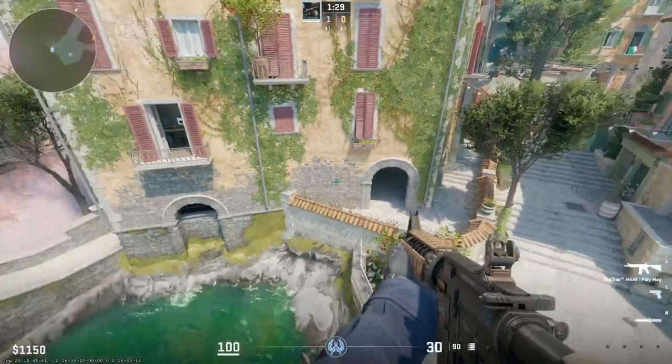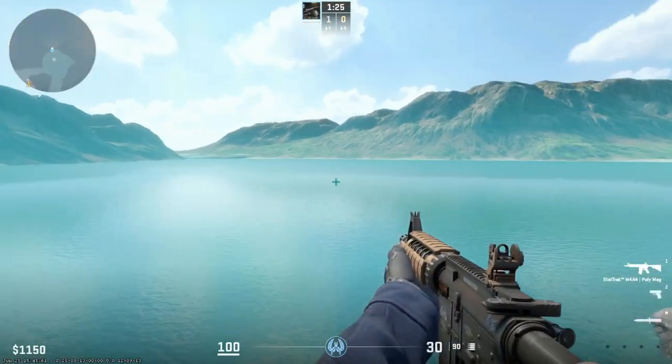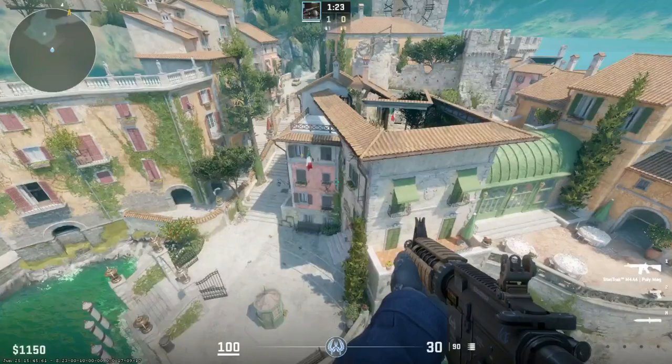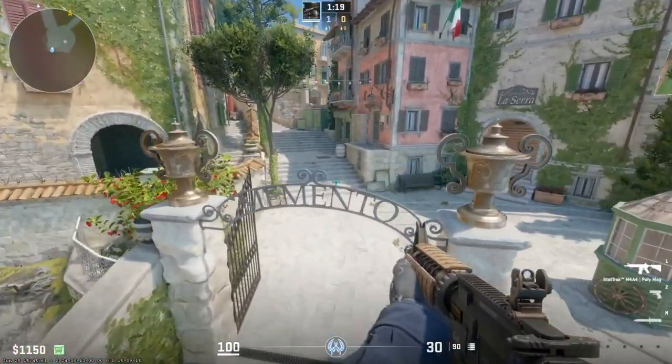This map is called Memento — in other words, the Italian wedding. Honestly, this looks so amazing, like you're going to be flown out here just for this beautiful experience.